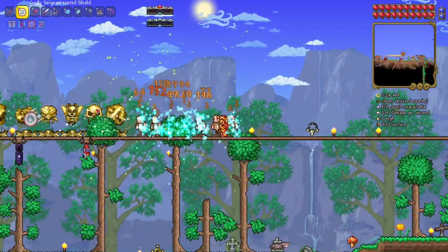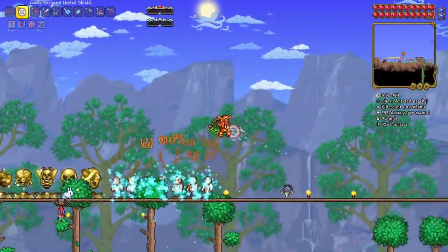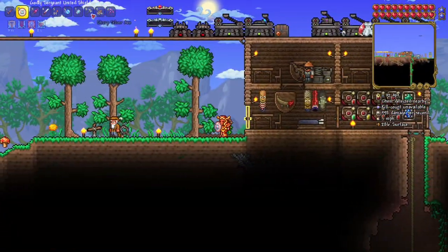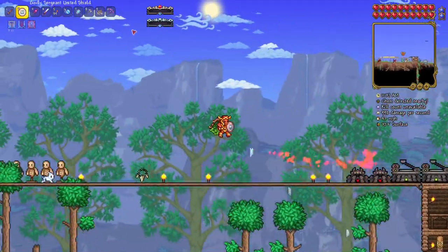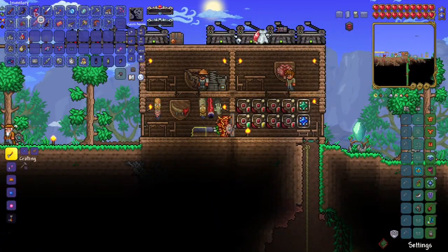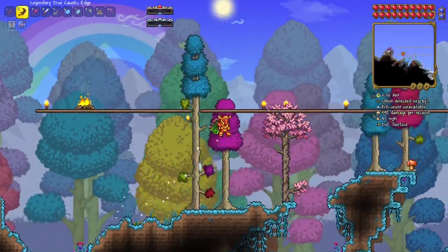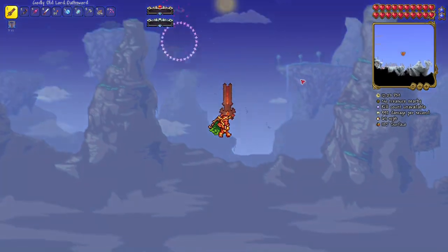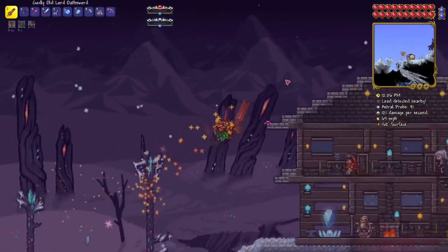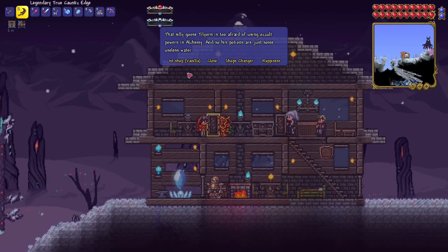Let me test out this melee weapon I just crafted. This would probably be really good in vanilla Terraria, but since I have the true caustic edge I feel like that's just going to be better. It doesn't do anything special — I really wish it did because it looks sick. If you didn't see the last episode, we fought the Twins spontaneously with no real prep — I was still buying potions mid-fight — and we almost beat it.